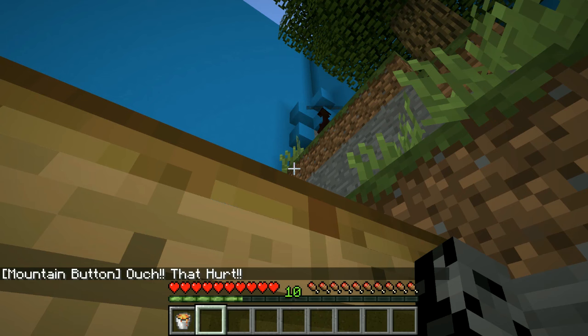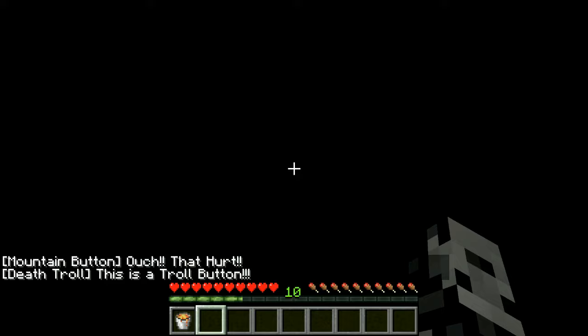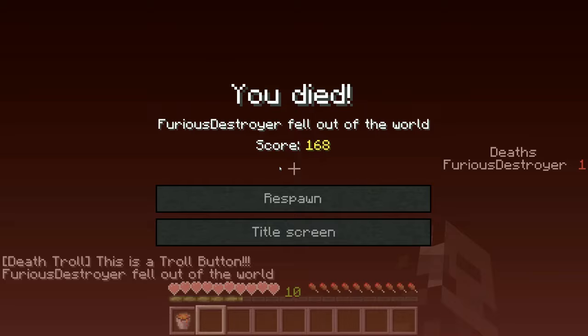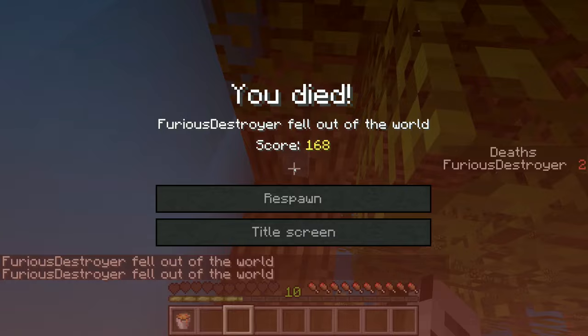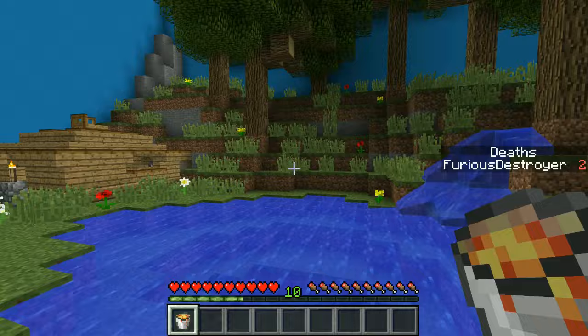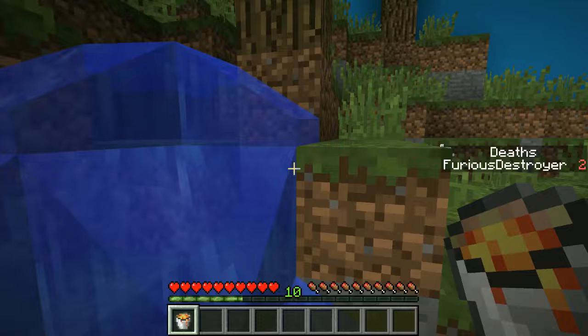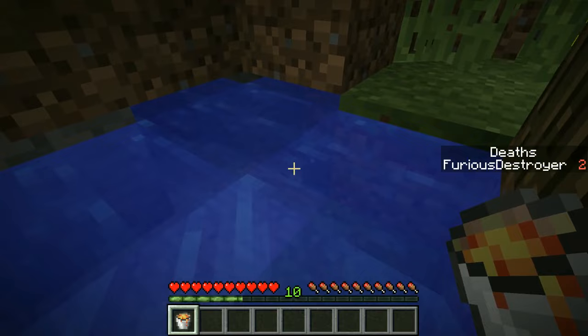I might have found the button - okay, you hit yours first. It just punched you in the face! Oh man, oh my god, mine dropped me out of the world! So far we found two troll buttons. This is actually a really fun map. It said there's like four troll buttons. That one killed me instantly. I like how they're killing us - it's not like just a broken button, it's like you're getting punched in the face by something.